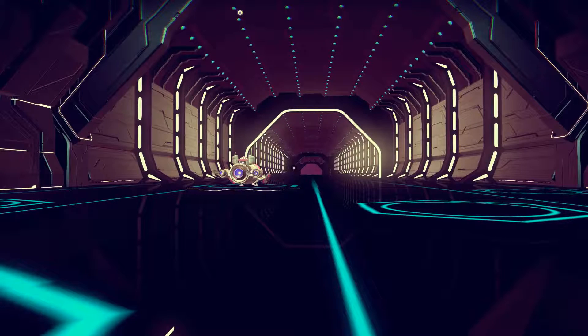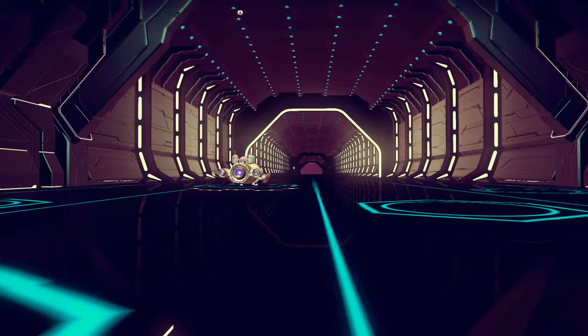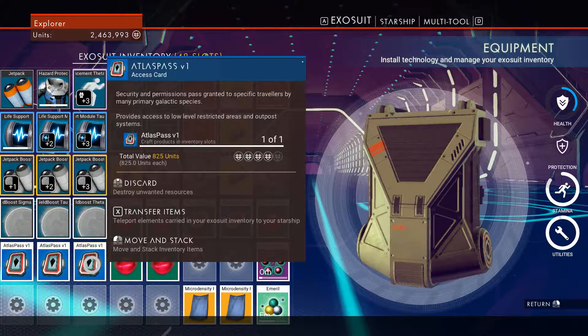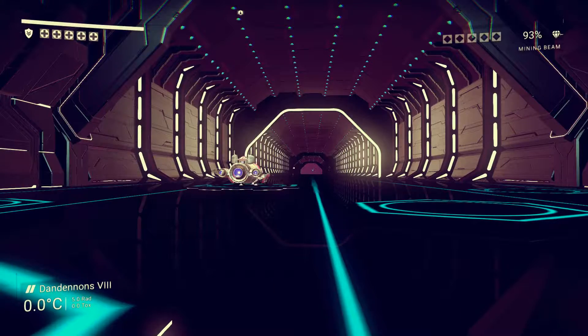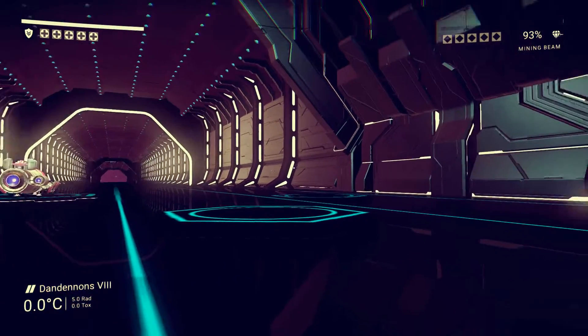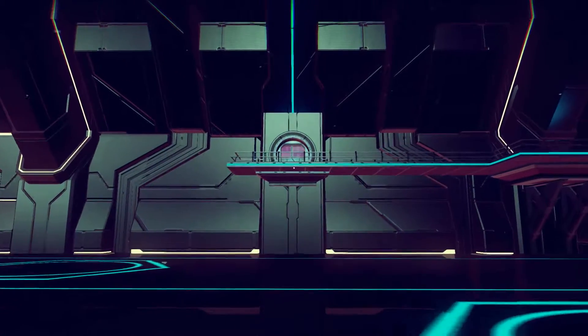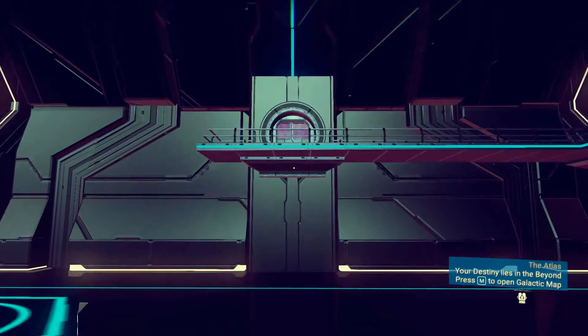Okay guys, now I'm inside the space station. I just crafted three Atlas Passes version one and now I want to see what is behind all these doors.